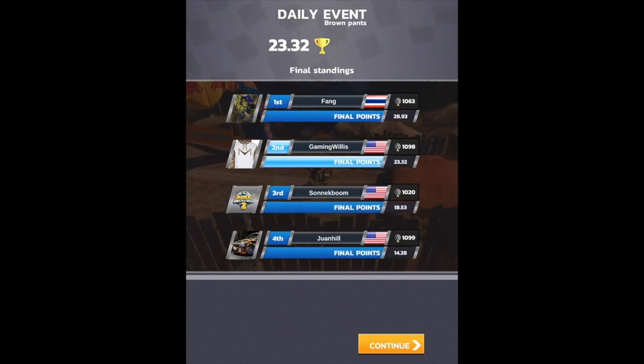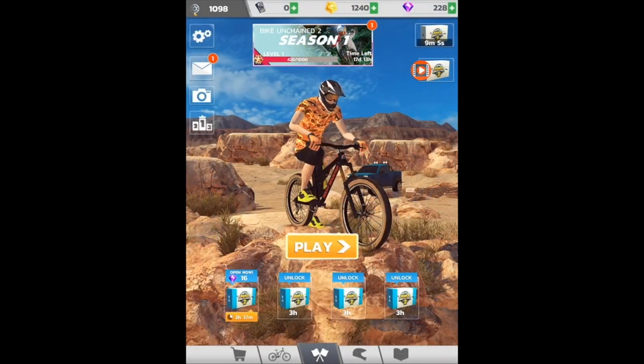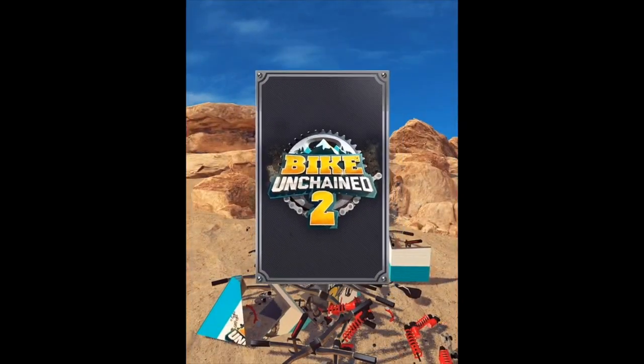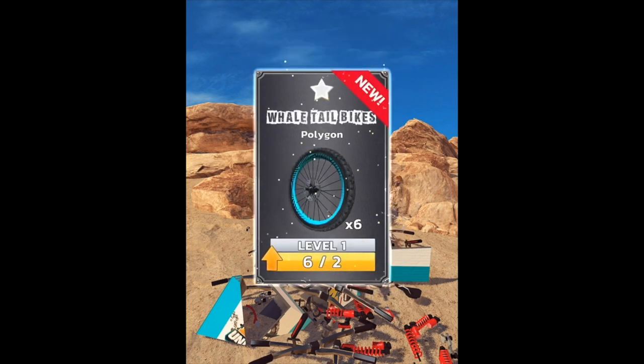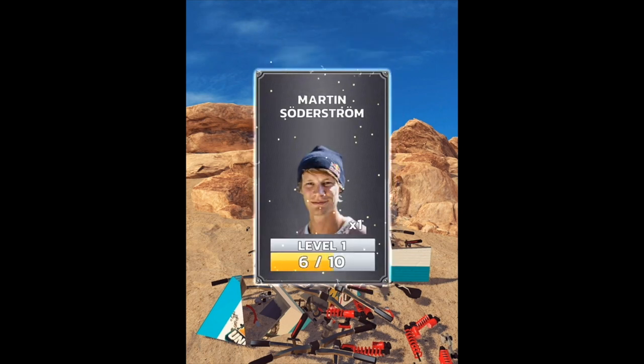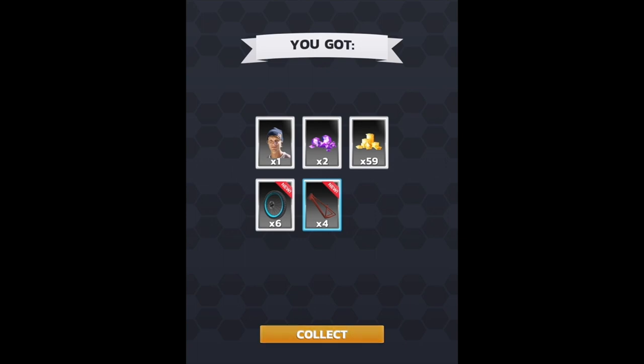Second place! That's an improvement — we're getting better. Let's see — there's a notification on our season thing at the top. Collect rewards — get a sponsor box that we don't have to wait for. Gold, Obtainium — there we go! Six out of two — that's our first new wheel set. And we got a little hardtail from Commencal. And Martin Söderström — got one card for him.